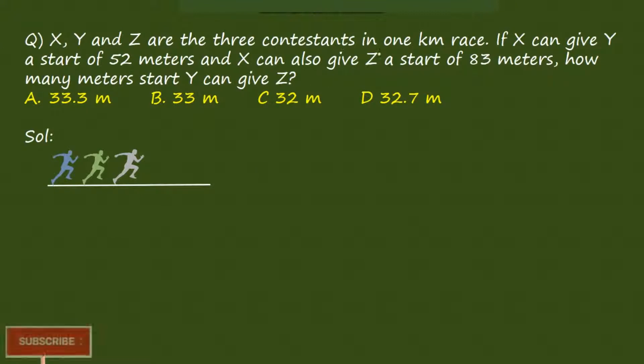Next question. X, Y, Z are 3 contestants in a 1 kilometer race. If X can give Y a start of 52m, and X can also give Z a start of 83m, how many meters can Y give to Z? It is a 1km race. X starts from 0, Y starts from 52m, and Z starts from 83m ahead. How many meters start can Y give to Z? We have to find out. Writing down X, Y, and Z.